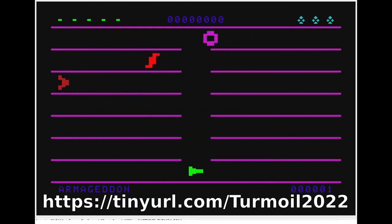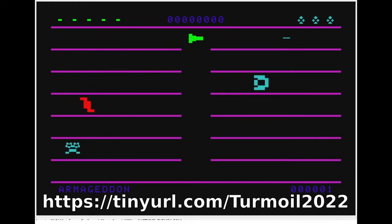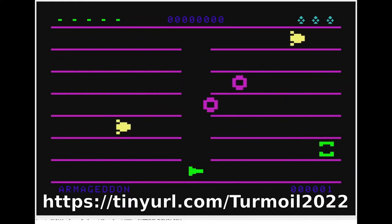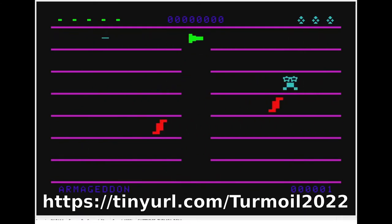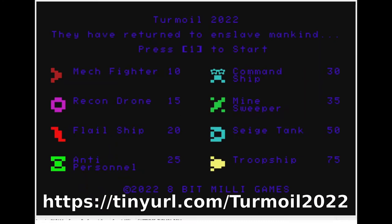I want to show you today what Turmoil 2022 does. As you can see on the main screen, it's slightly different than the ColecoVision version because we have more real estate to work with. The ColecoVision allows you to edit the fonts but we can't do that on the Aquarius, so I have to make do with the built-in graphic symbols. I also have 40 columns here versus 32 on the ColecoVision, so I was able to spread things out. The main screen shows you all the various enemies and how you're going to fight them.